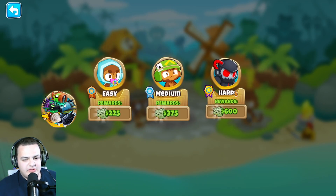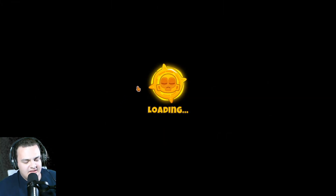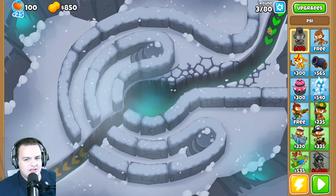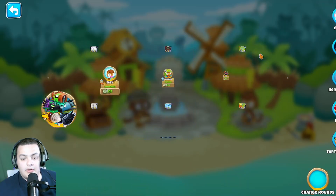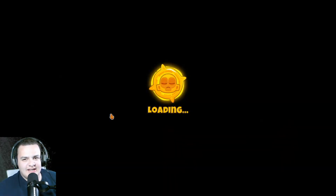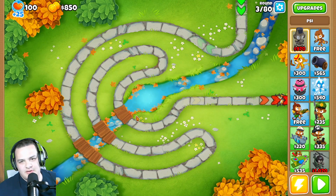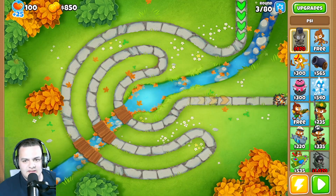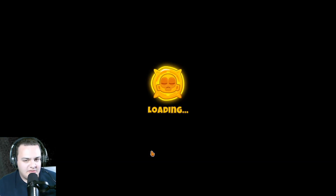We want to discuss the Dark Path, which is a new advanced map. It looks like it's the kind of map that'll give us a lot of pain. It does look very similar to the Park Path — it's basically the same map but now the balloons come through the river, making it a lot more difficult.